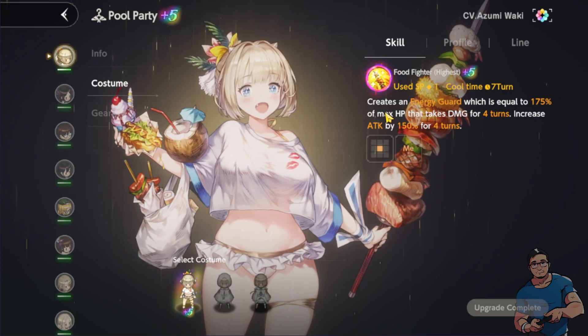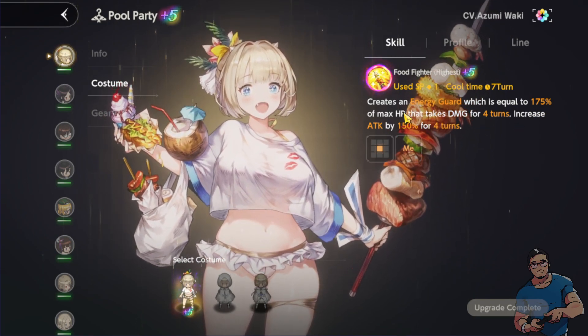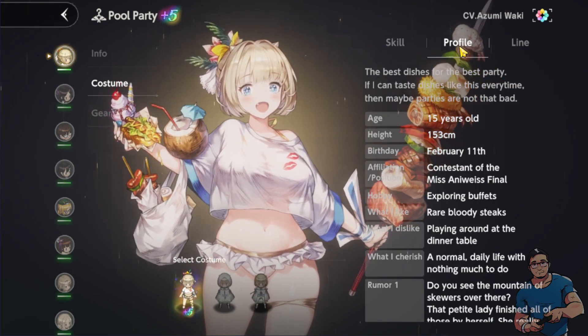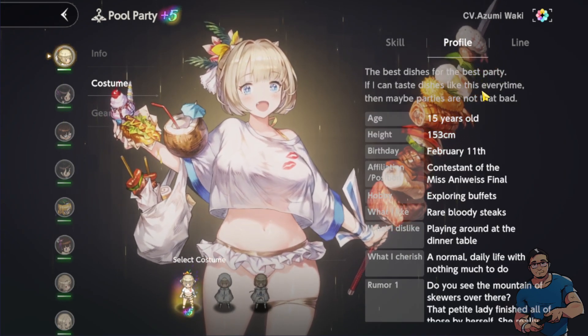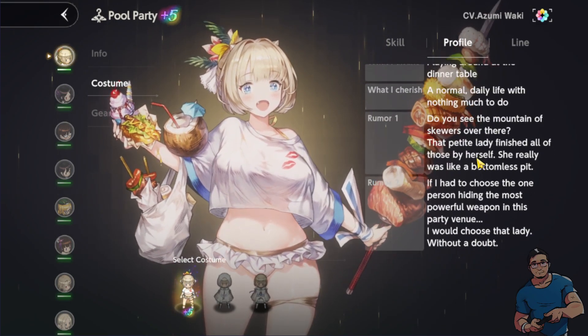When it comes to Justia's knight role, she creates an energy guard equal to 175% of max HP that takes damage for four turns — it doesn't specifically say physical or magic. We can also see the character profile now. Justia is just 15 years old and her birthday is on February 11th. This profile feature is something new — we'll be able to see character profiles.